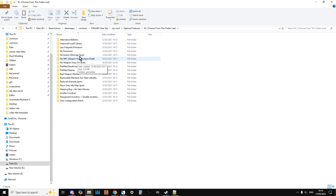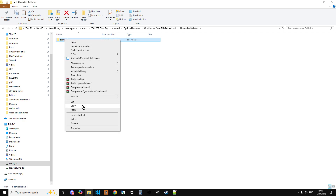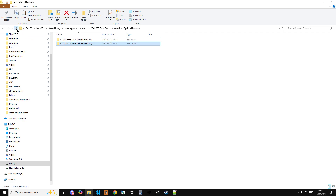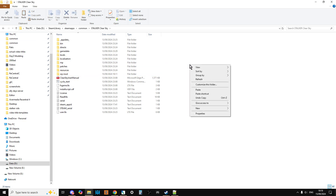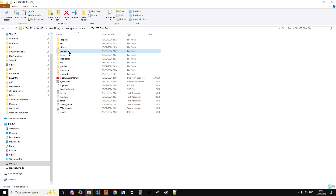Now go into the second optional features folder. There's lots of cool stuff here — how about alternative ballistics? Right-click that, copy, navigate back to the root directory of the game, paste it, and replace the files. That places those in there.